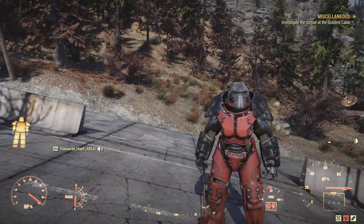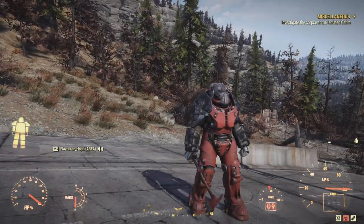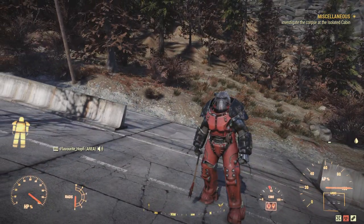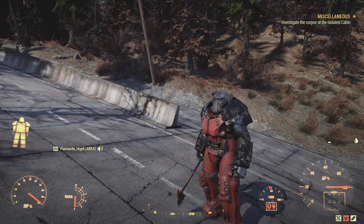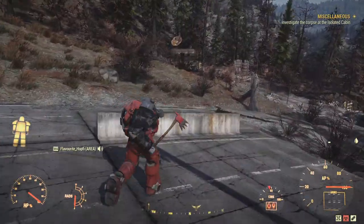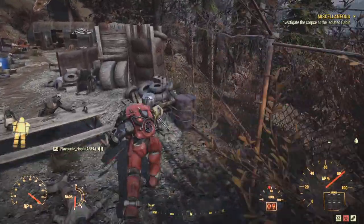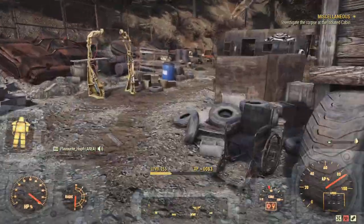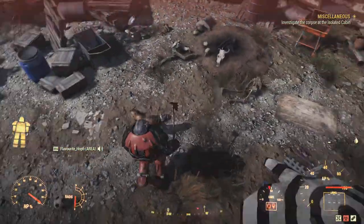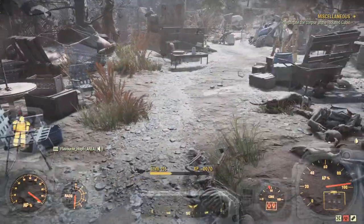Hello and welcome back everybody to the Food Build Factory where today we're going to take a look at Knock Knock - the character you can see on screen right now. As always, I'm going to show you some gameplay in the first part of the video and in the second part we're going to take a look at the perks, mutations, and everything else you need to know. It's going to be a melee character, a slugger, meaning we're using two-handed weaponry, even though we're swinging it in one hand since we're using power armor.